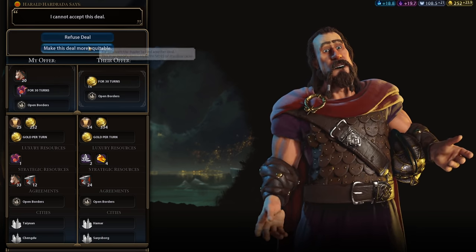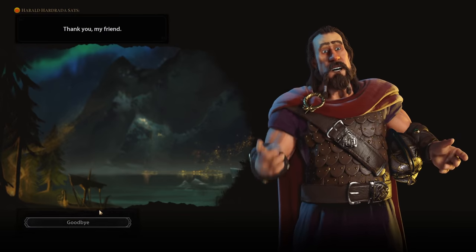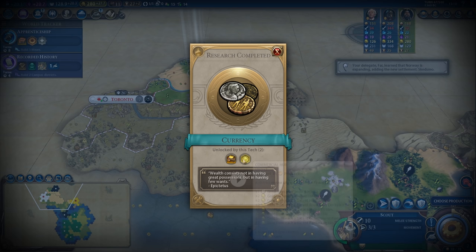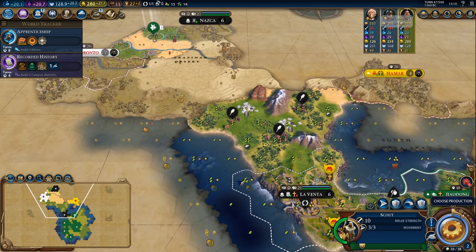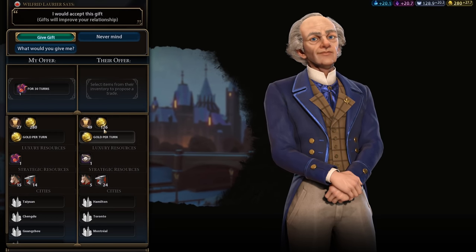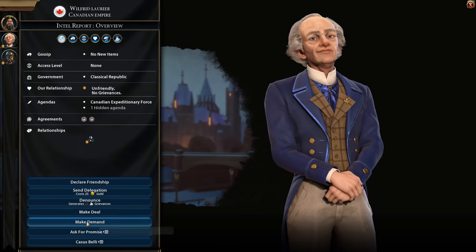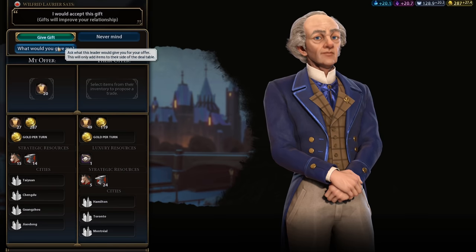Norway wants mutual open borders as well as horses. Let's see if he'll also buy my silk for a good price. Actually I'm going to leave silk out of the deal and try to trade that individually next turn to maybe Canada or someone. There's Currency — we are going to be building a whole lot of commercial hubs this game. He'll give me seven gold per turn for this, and I'm also going to go ahead and sell him 20 Diplo favor.